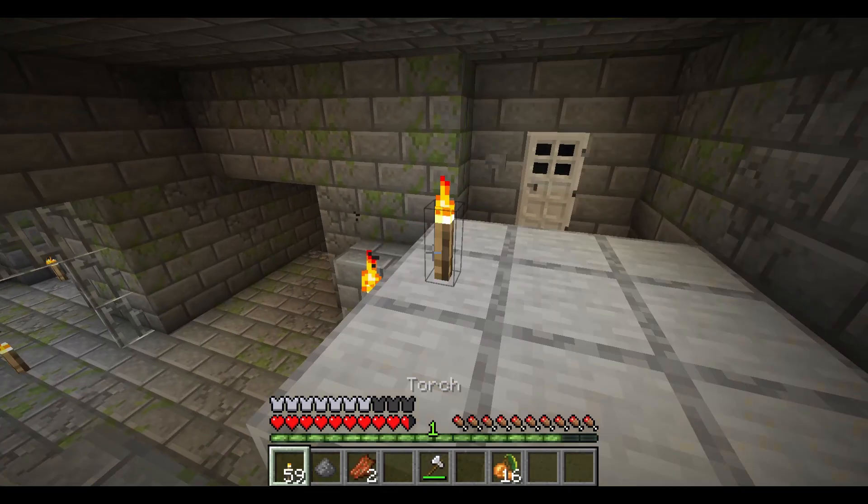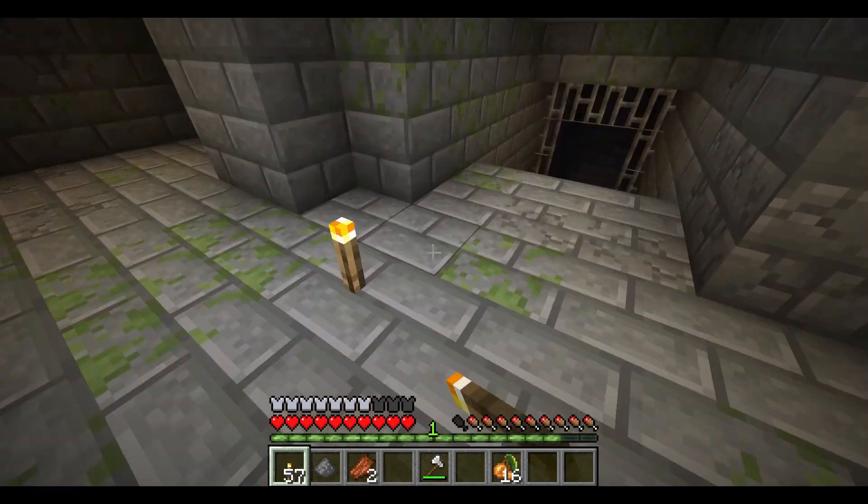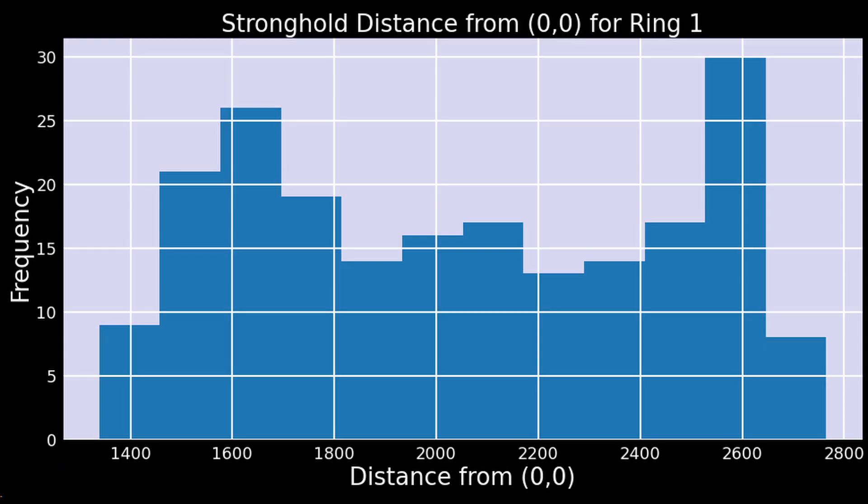The next question is where within the rings do strongholds tend to generate. This histogram, based on data from 200 strongholds, is bimodal — there are a lot of strongholds about 1650 blocks from 0,0, and a lot that are 2600 blocks from 0,0. The difference isn't huge, so I recommend starting at the inner radius near 1500 and going out from there.